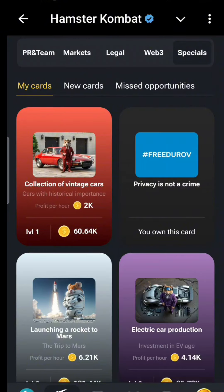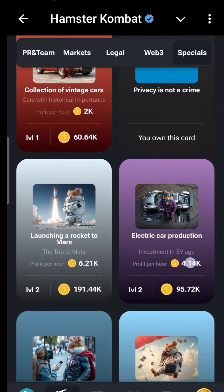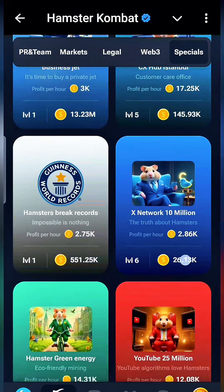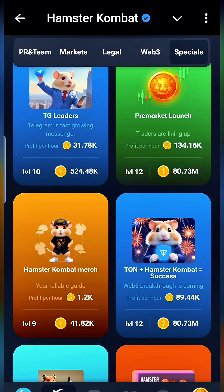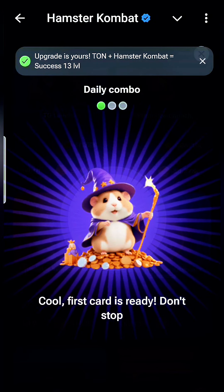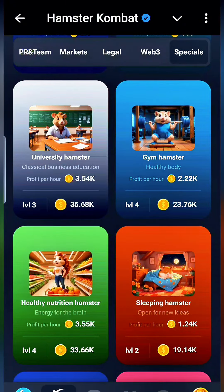We're going to have to find TON Hamster Combat. We'll find it here — TON Hamster Combat. Oh, that is big: 80 mil! But we're going to go ahead and get that anyway. So that's our first card for today.